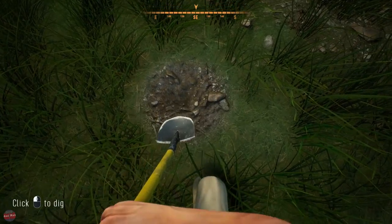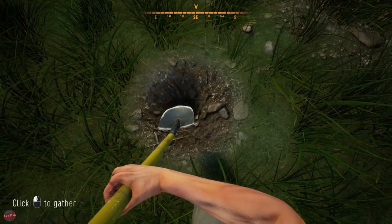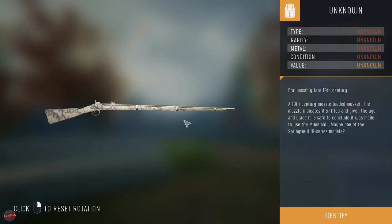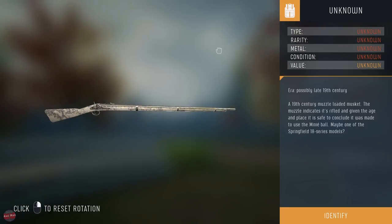Let's do some epic click digging. What are we going to find? Please be gold. I want to be rich. Is it gold? Holy shit - we found a freaking gun! Possibly the 19th century - 19th century muzzle loaded musket. Okay, identify - let's get some spray on it. Let's apply some special magic cleaner. Priceless? I could sell that still!